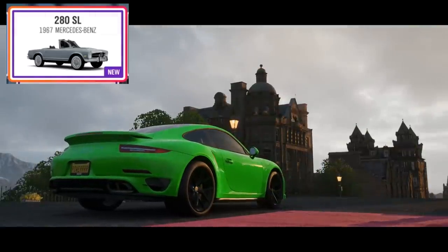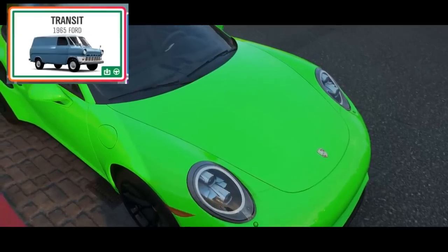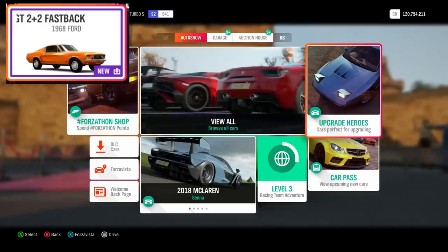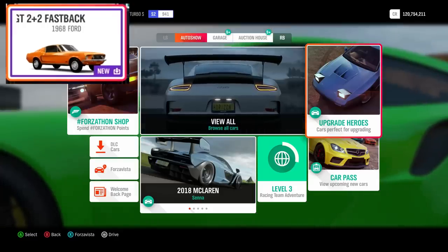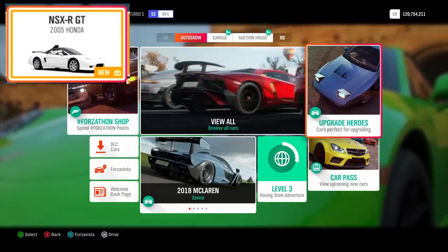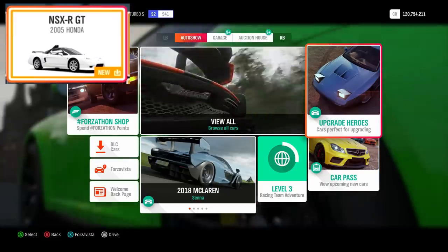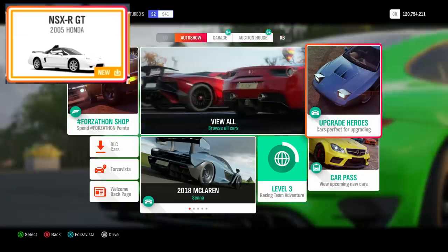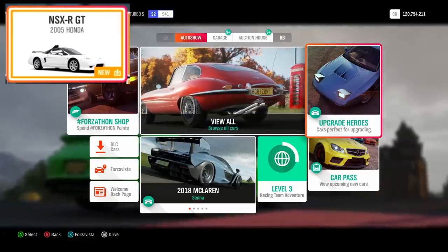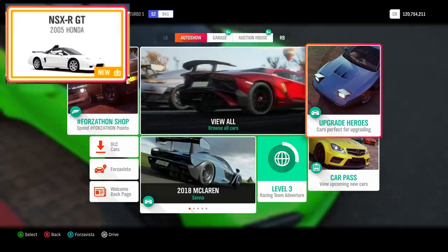Two DLC cars per week for the next four weeks. We're getting the 1965 Ford Transit Van — the one that looks really weird — as a DLC car. We're also getting the 1968 Ford Mustang Fastback GT, a pretty classic-looking Mustang. Then there's the 1966 Hillman Imp, a little car that looks pretty cool. And for one of the better ones, we're getting the 2005 Honda NSX RGT — a very small number of these were ever made. Bear in mind we don't yet know which cars are paired in which week.